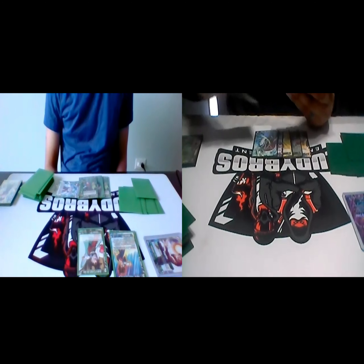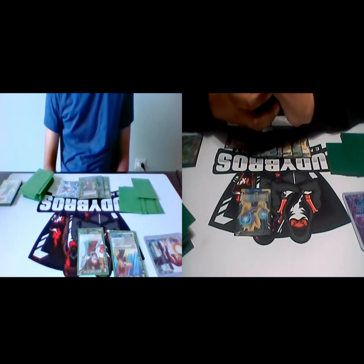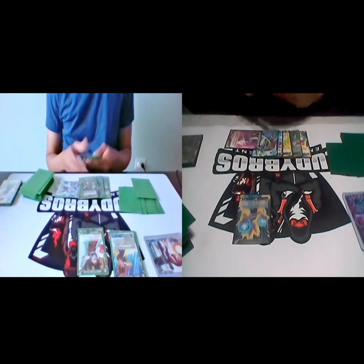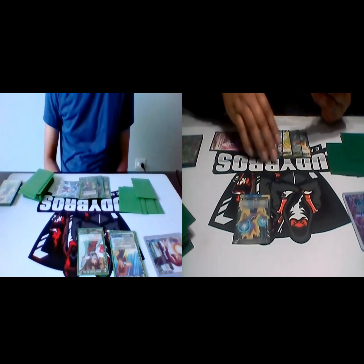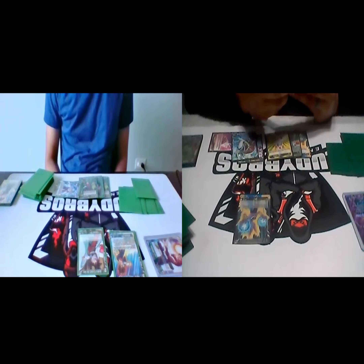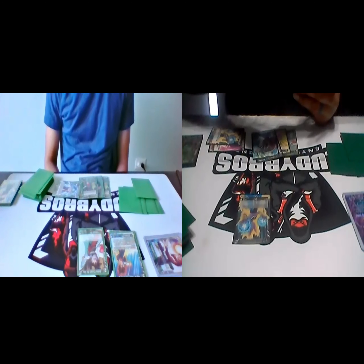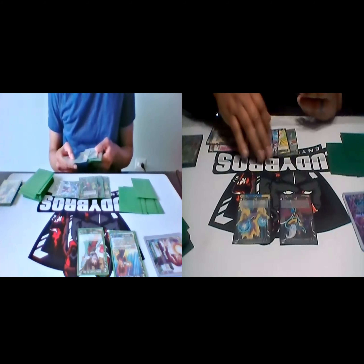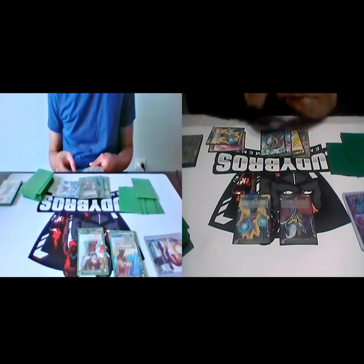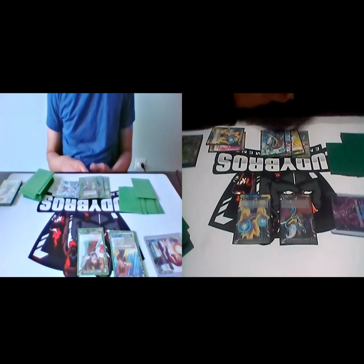Drawing for turn, everything restands. I'm gonna tap one yellow energy to play Godly Destruction Beerus — auto when you play this card, choose up to 100 power battle cards and put them in rest mode. Then I'll tap one more yellow to play out my Godly Destruction Weiss — when you play this card draw one. Beerus God of Destruction Returns swings at your leader, no counters. I'm gonna use his effect to KO your Vegeto.